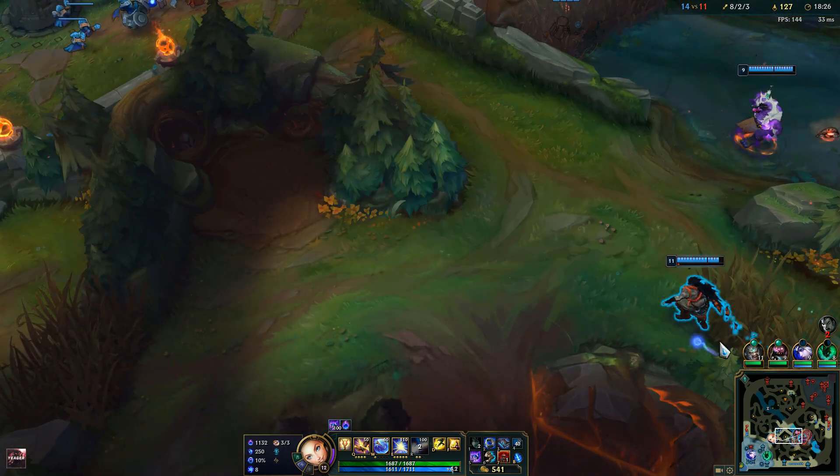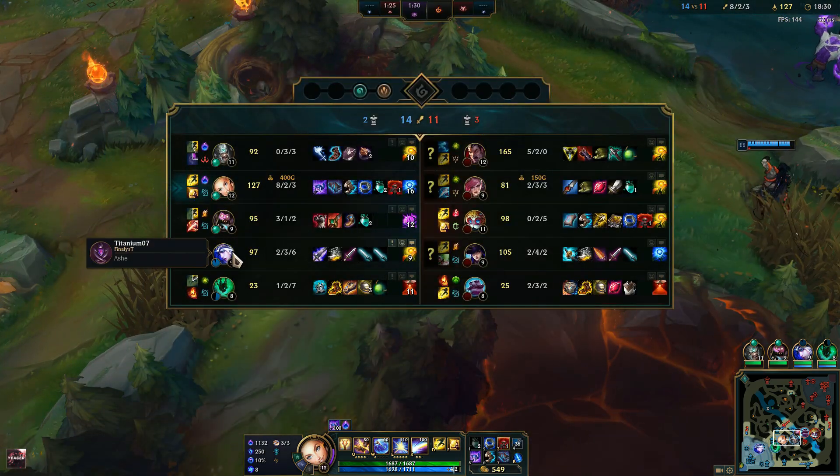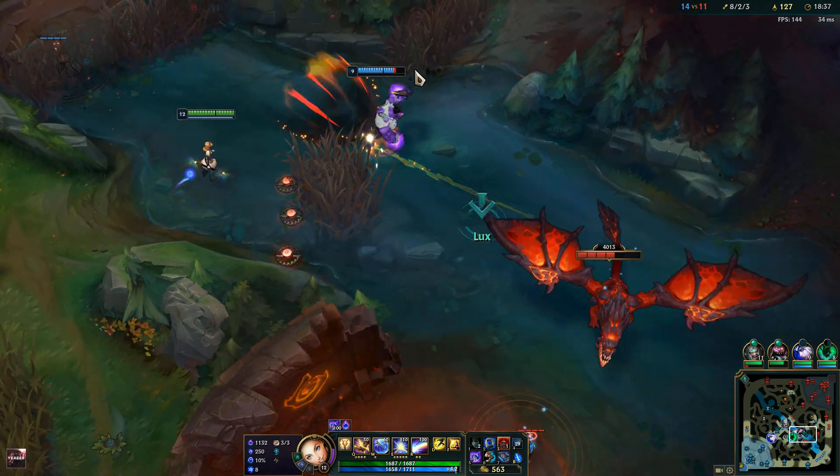Our bot lane goes top side because they can deal with Darius — he's pretty easy to kite for an Ashe, as long as they track his summoners.